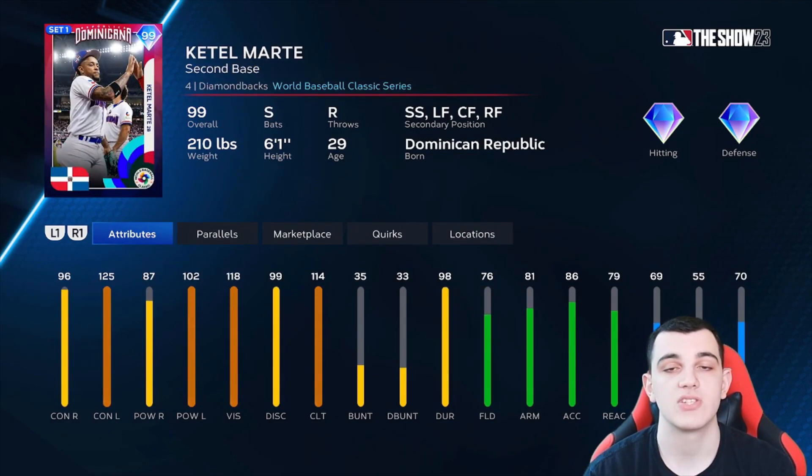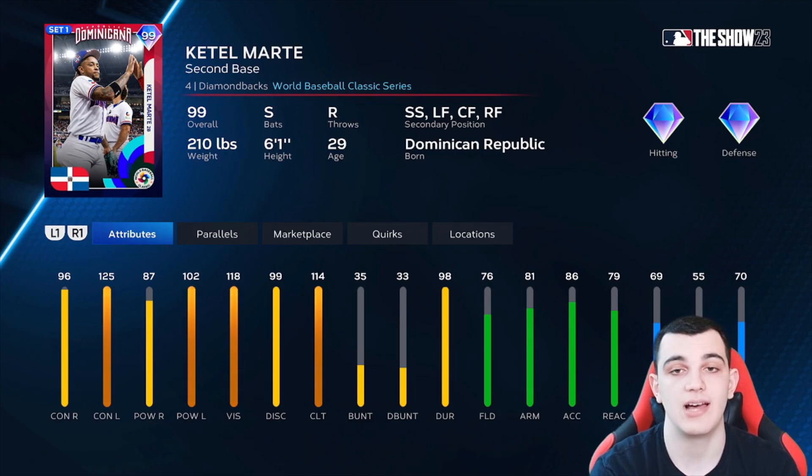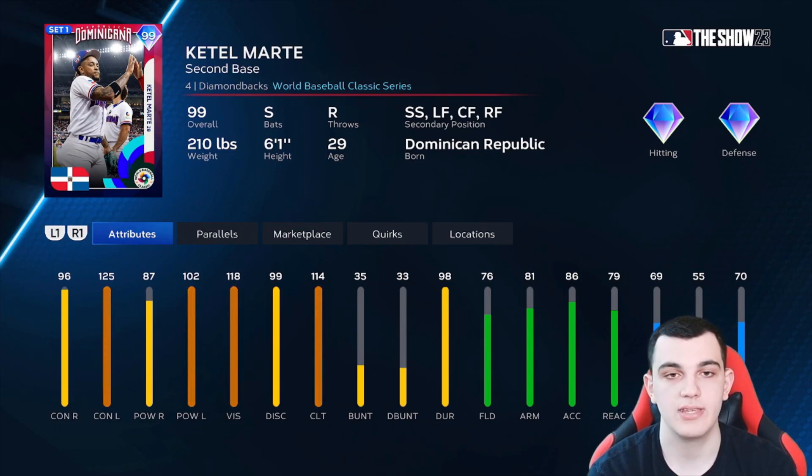Ketel Marte was one of the first guys in Diamond Duo Pack 1 and does a lot for you: 96-125 contact, 87-102 power, 114 clutch, gold defense across the board, pretty good speed, and five positions he can play. But the stats versus righties aren't good enough for S tier. It's literally that simple.